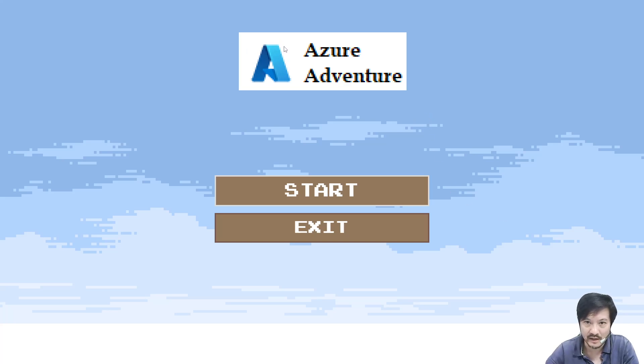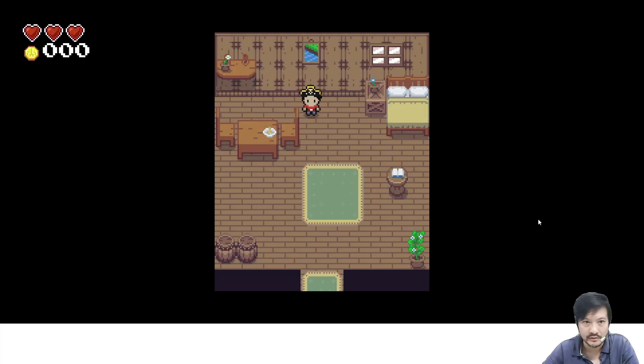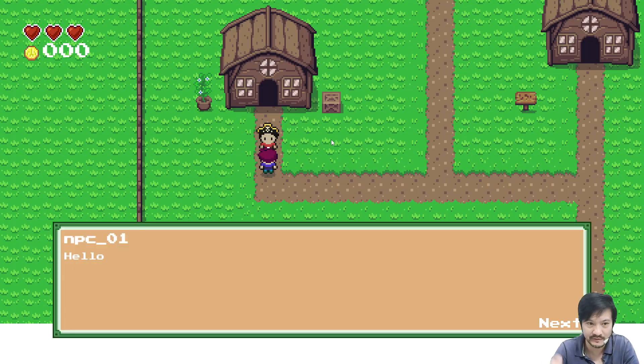Let me start the Azure Adventure Game. When you kick start the game you need to input your service principal, which needs to have read-only permission at least on your subscription. Now in the game, the player needs to roll around and talk to different people, and they will give you instructions to create Azure resources.